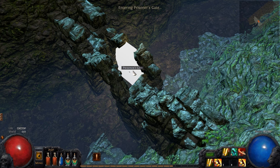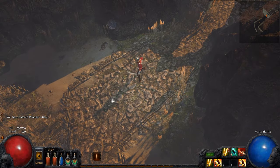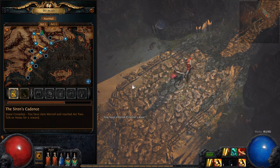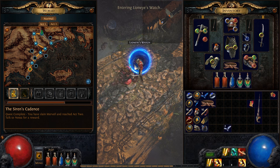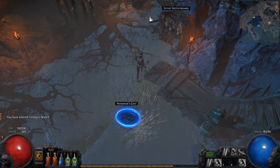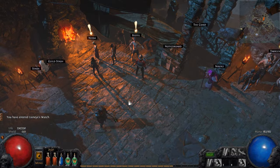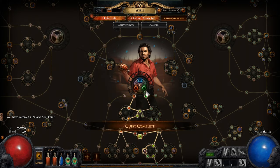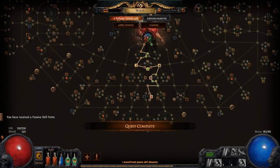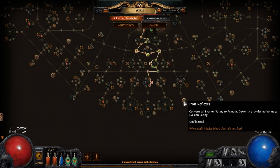Going through here you get to Prisoners Gate. So we are now no longer in Act 2 — we are in Act 1, as you can see. But we're not interested in going to Act 1 right now, I just want to show it. We are interested in going to town in Act 1, because when we opened that door, Bestel is going to be generous enough to give us a Book of Skill. Let's use our Book of Skill and take a passive skill point. I'm working my way toward Amber Dexterity and may go for Life, Mana, and Vitality Void.